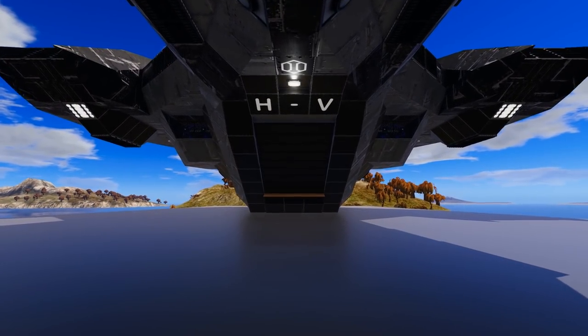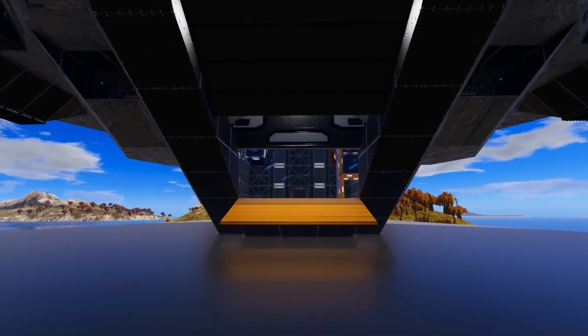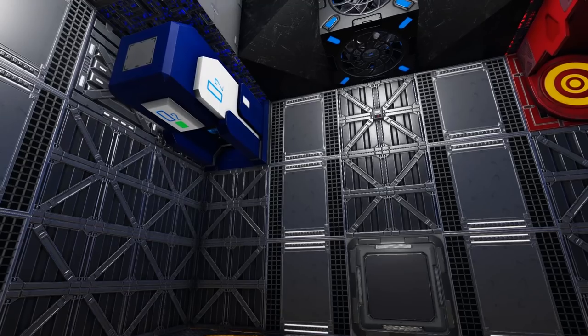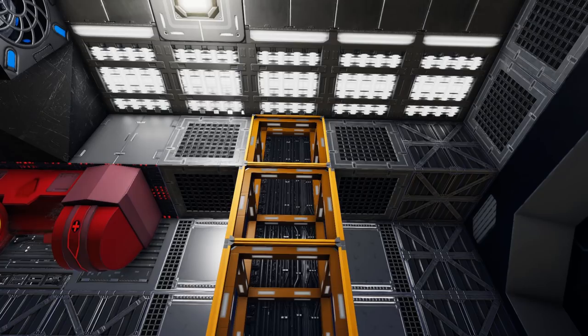Starting at the front of the ship, on the underside you have a hover vessel hangar bay which will automatically open up as you approach. Inside this hangar bay you will find a medic station and an O2 station, as well as a ventilator and an elevator leading up to the other parts of the ship.